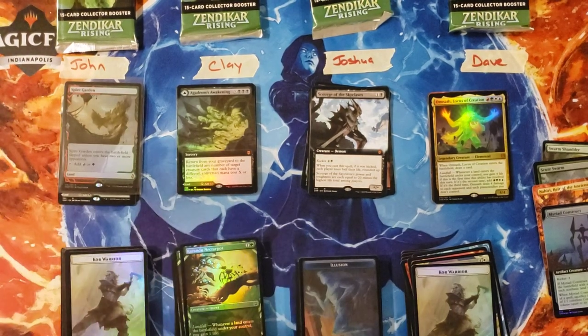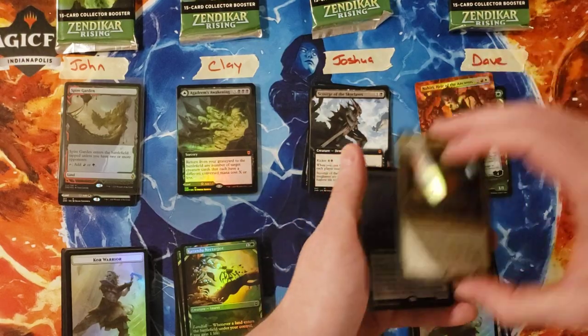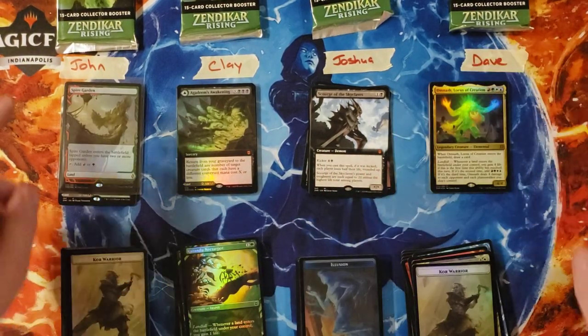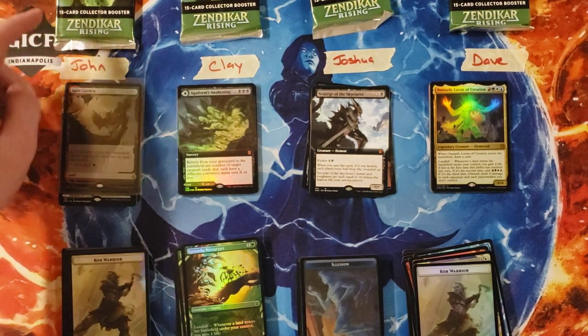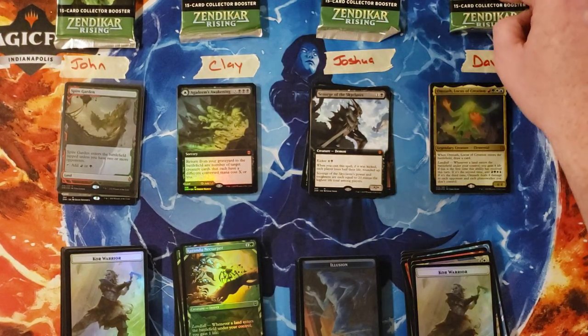All right, so we are done with the first round. John is currently in the low spot at twenty-one. Clay's at twenty-four. Joshua is currently in the high spot at twenty-eight, and Dave's at twenty-seven.